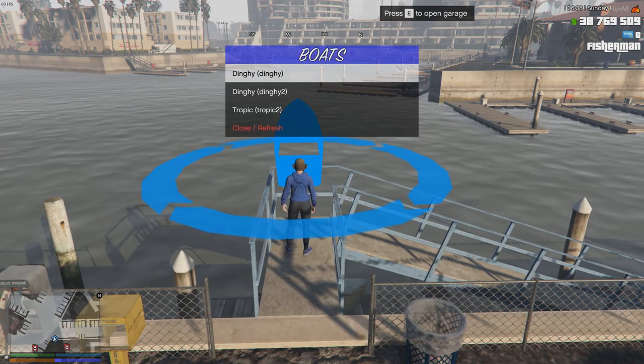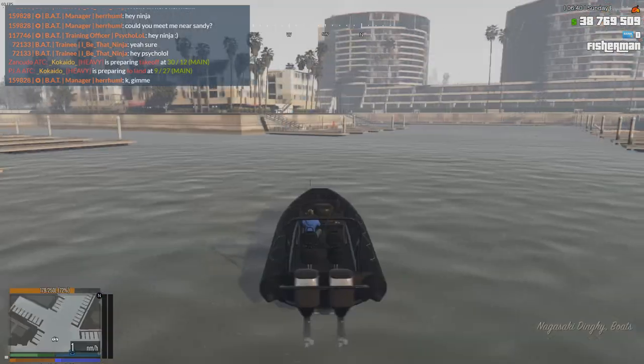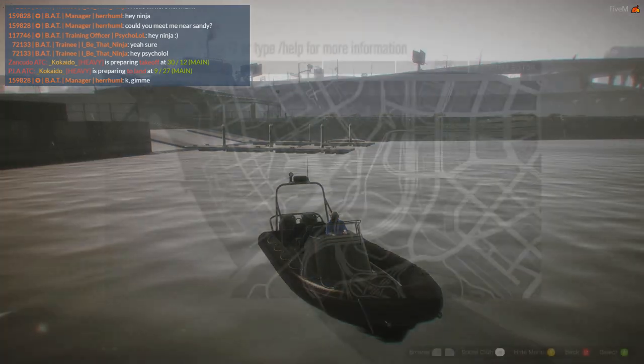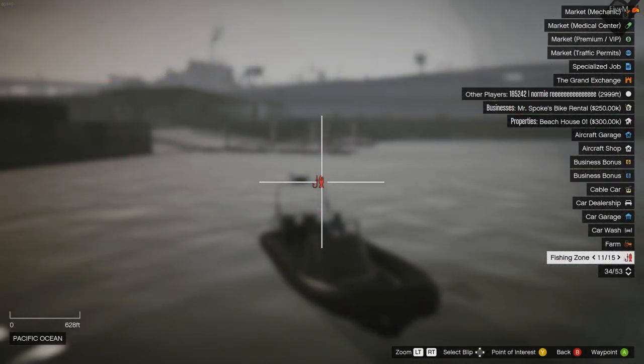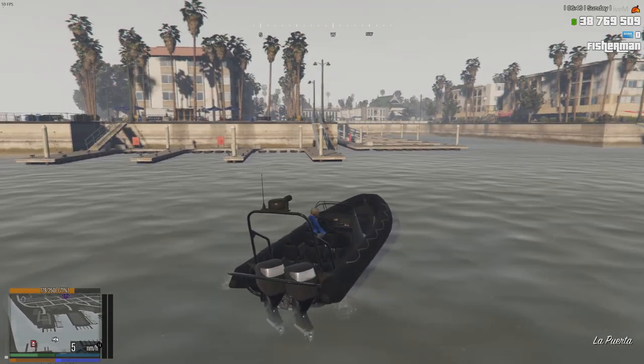We have boats, and I'm going to grab the dinghy — the first boat. Now that we've got the boat, we can head off to the fishing spot, which is this symbol on the map. All we need to do now is drive over there.